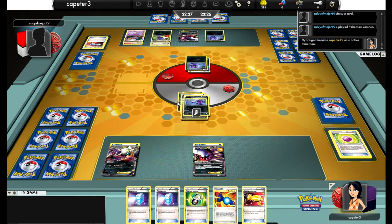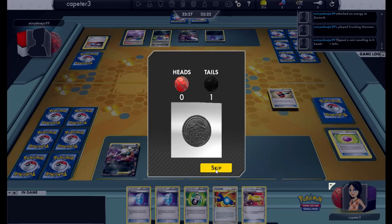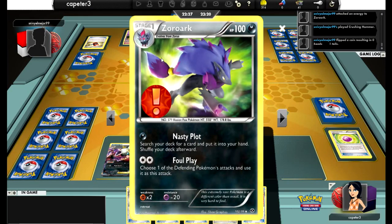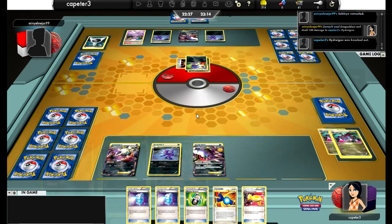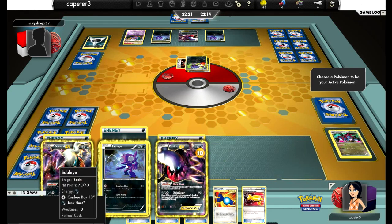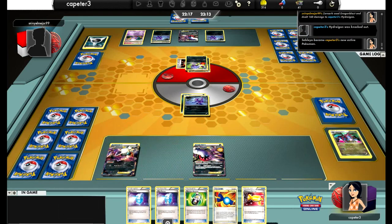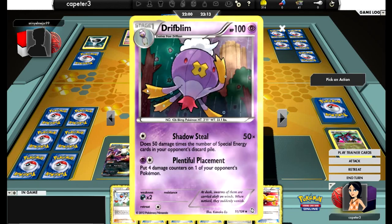Now it's Sableye vs. Sableye. He plays his Catcher, brings up the Hydreigon, Crushing Hammer and hits another Tails — excellent. And Foul Play doesn't quite knock me out... oh yes it does. I forgot he's got the Dark Claw, so that actually really hurts. And then I pull an N anyways, which is very, very frustrating, because now I have all this Energy spread out all over the place with nothing really to do with it.